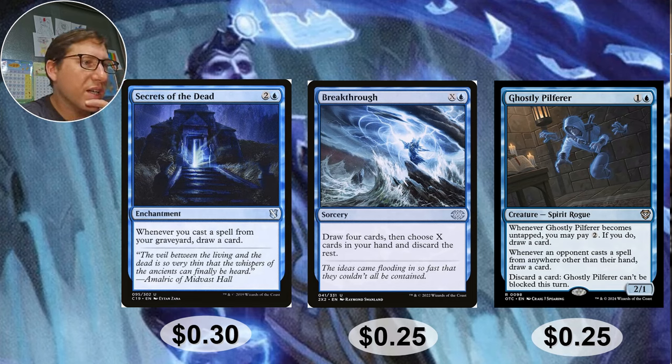Breakthrough — X and blue, twenty-five cents. Draw four cards, then choose X cards in your hand and discard the rest. Just pay one: draw four cards, discard everything, then be able to cast a whole bunch from your graveyard. As a setup card, that's draw four going straight to your second hand — the graveyard. Lands are the problem since they'll get stuck there, but not too worried about it.